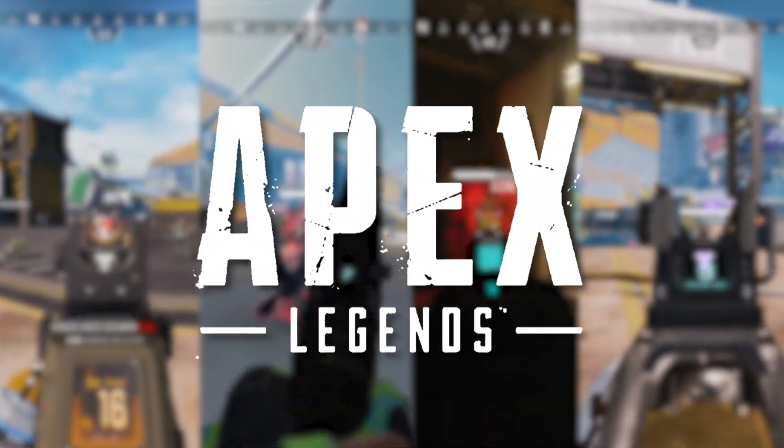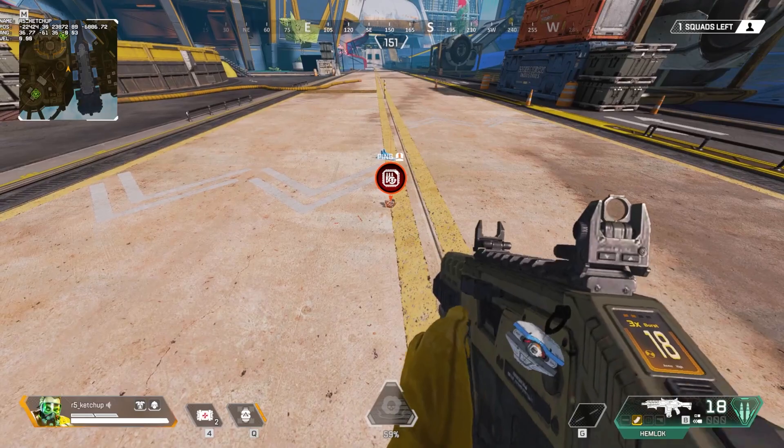Here are four weapons in Apex Legends using the auto-fire hop-up: the Hemlock,